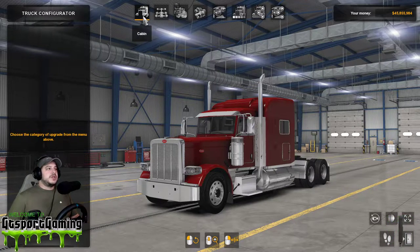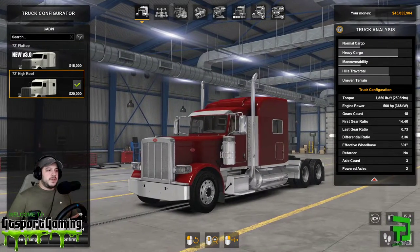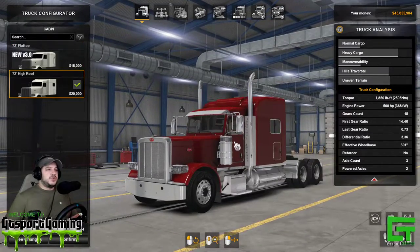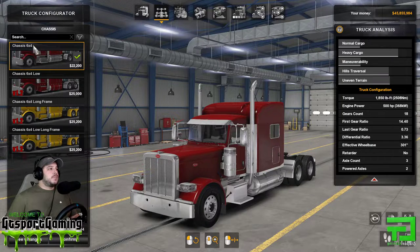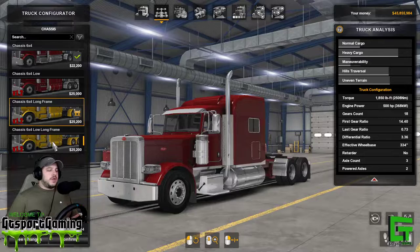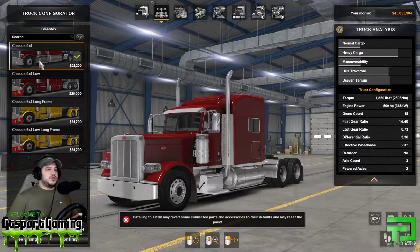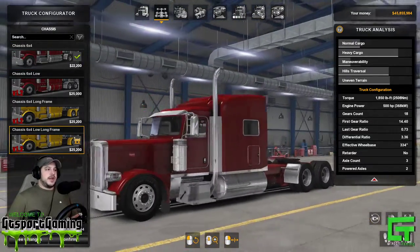So this is in the truck building section of the game. There are two options for this 389: a 72-inch flat top or a 72-inch high roof. We're gonna make the high roof today, and we're gonna go with a low long frame — you can see right there how the low drops that truck down, compared to a shorter frame, and we have that extension there as well.